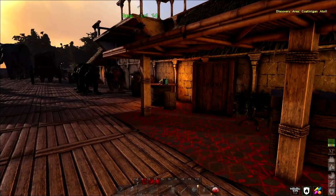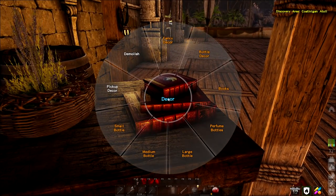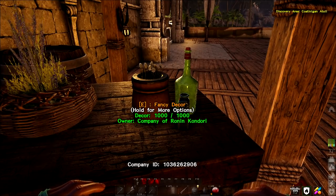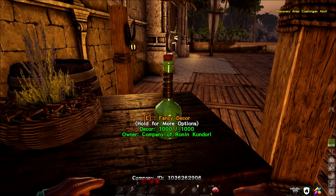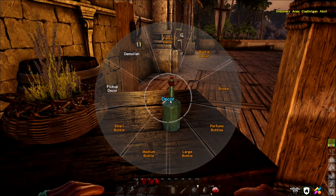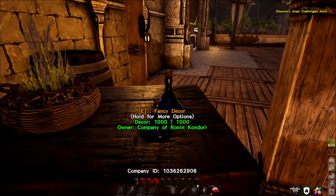What I didn't know is that I can go into this here, I can hold E. I had no idea this stuff was like this. I can go fancy decor - boom, I can do that right there. It's fancy. Medium bottle - looks just like Skyrim. Large bottle, small bottle, perfume bottles. Those are pretty cool looking. I like those. Those are neat.